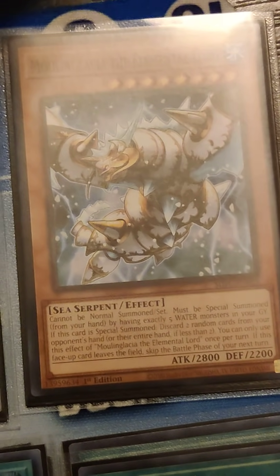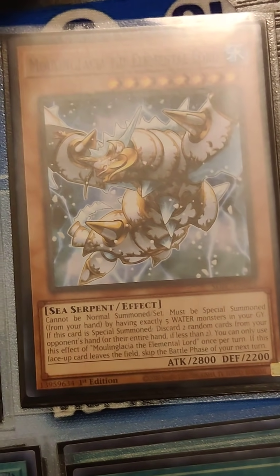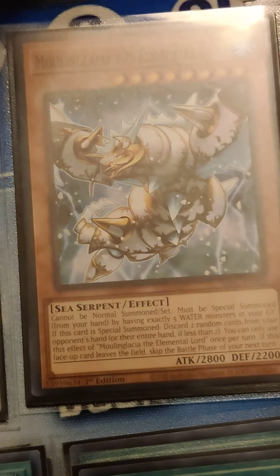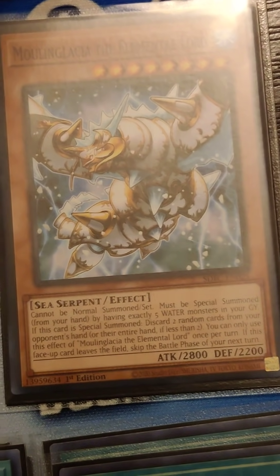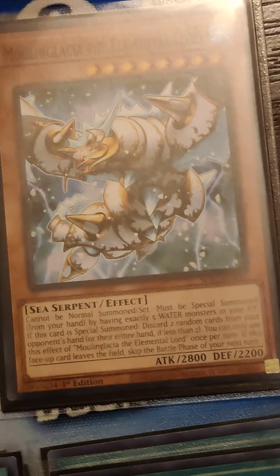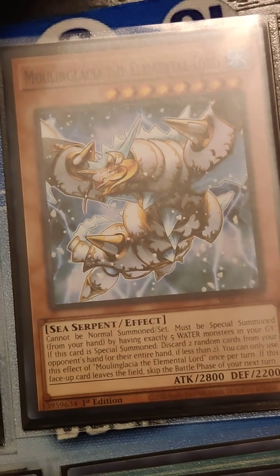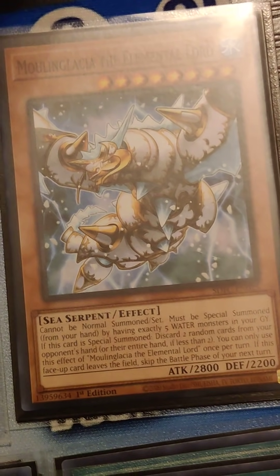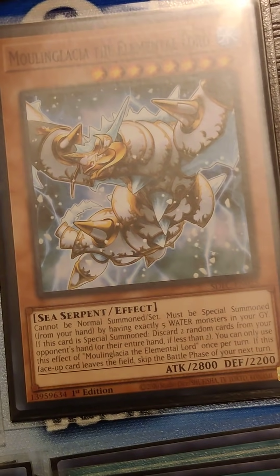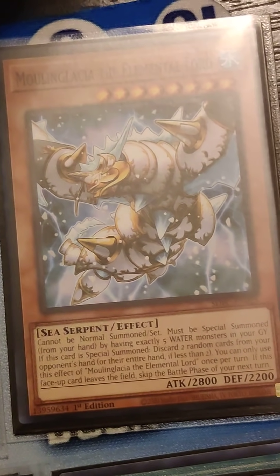Another optional card in the combos is Moulinglacia. Moulinglacia is pretty great — typically you're not going to use Lapis Dragon and Moulinglacia in the same combos together, but if you open Moulinglacia, that changes. She's going to empty two cards out of your opponent's hand. If you combine that with Minstrel's effects, then you can make them lose three cards out of their hand. So you have some pretty good control over what your opponent's playing. Moulinglacia is still a really great card, and I'd suggest running it if you just want that extra control over your opponent.